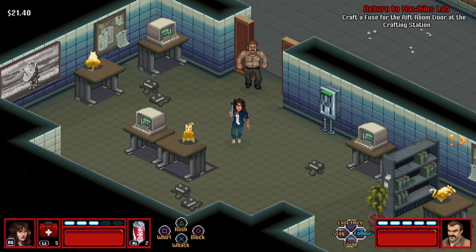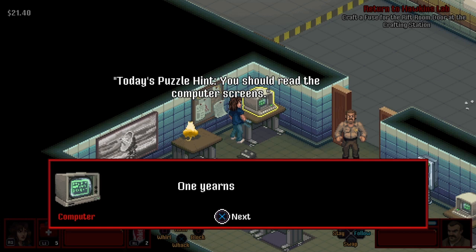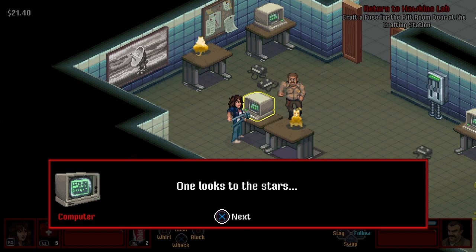Welcome to GamerPod Heads. Joe Putty Man here, and today I'm bringing you another tutorial on Stranger Things 3. This one is how to do the rat puzzle in the Hawkins Lab, where you have to craft a fuse at a crafting station. If you like this video, make sure you hit the like button, the subscribe button, and the little notification bell to become part of the notification squad.